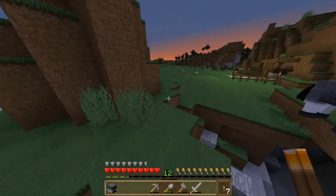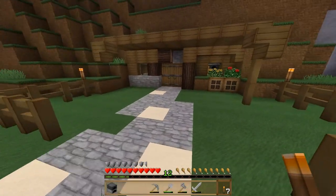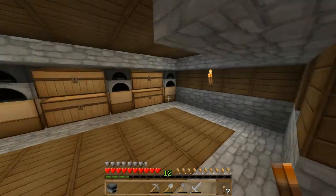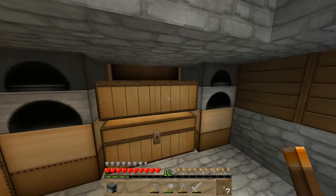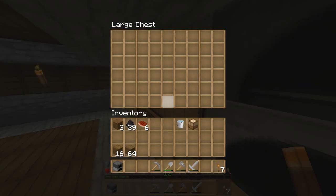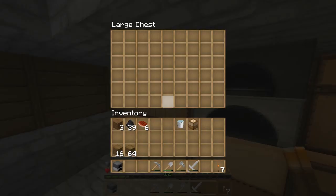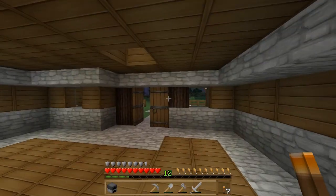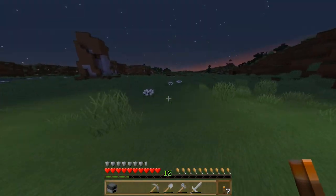Just stay there. So this is the house that we saw but didn't really venture into. This is quite a nice house, actually. I'm not gonna steal anything — I'm just looking through some chests. That is how this works. I am not a stealer, and I don't even think you're allowed to steal on this server. Well, it's a pretty pimpin' house, I must say.